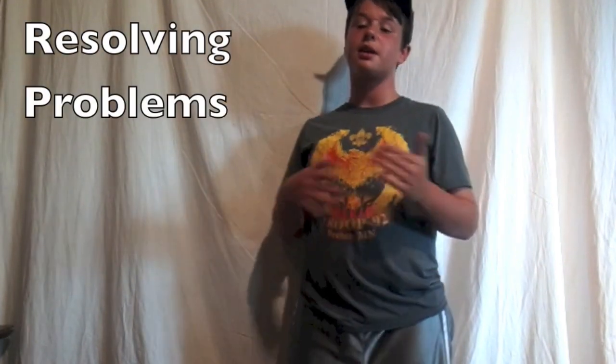The fourth thing judges look for is a team that can resolve problems well. This is similar to the other three — friendliness, working together, and communication. If you're ever arguing, that's what coaches are partly there to help prevent. But your team should be able to resolve problems on your own and work together.